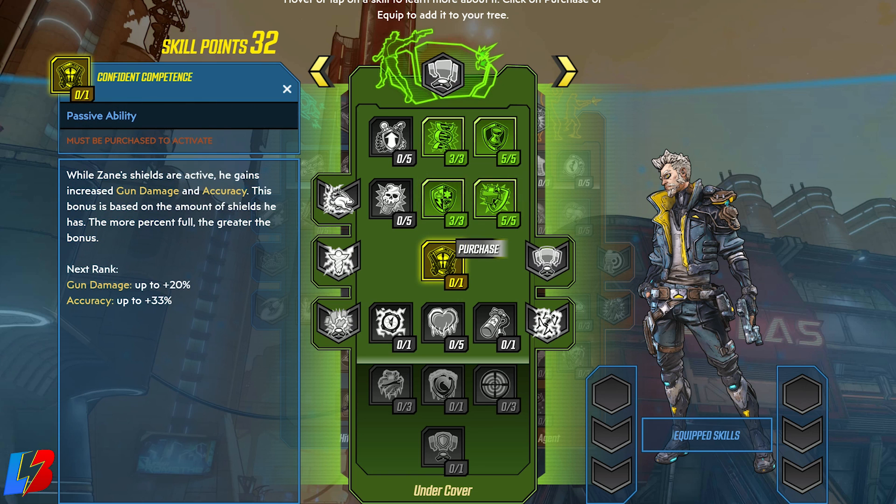Now on to row number three. We're definitely going to be putting a point into Confident Competence. While Sane's shields are active, he gains increased gun damage and accuracy. This bonus is based on the amount of shields he has — the more percent full, the greater the bonus damage. Once we purchase this point, it's going to bring our gun damage to plus 20% and our accuracy up to plus 33. That's a no-brainer — we definitely want to pick this one up.